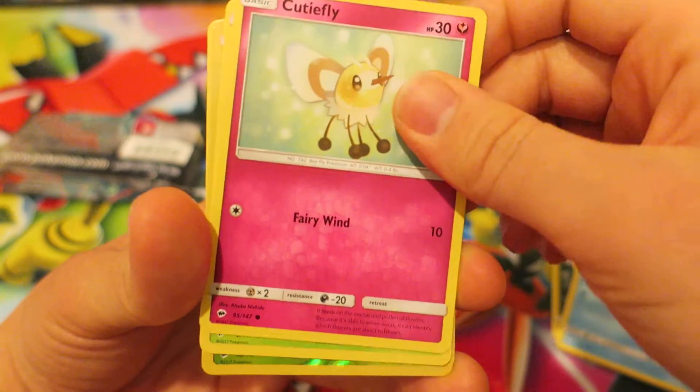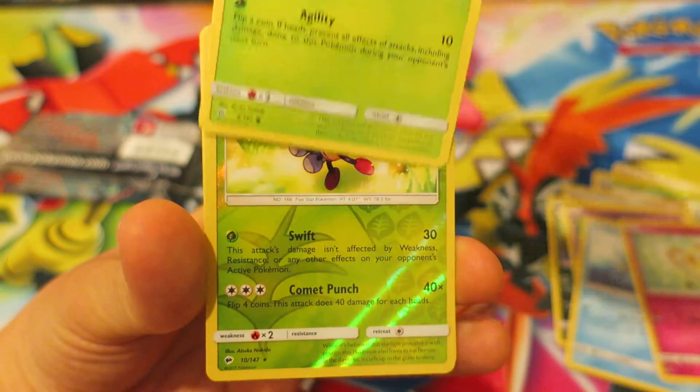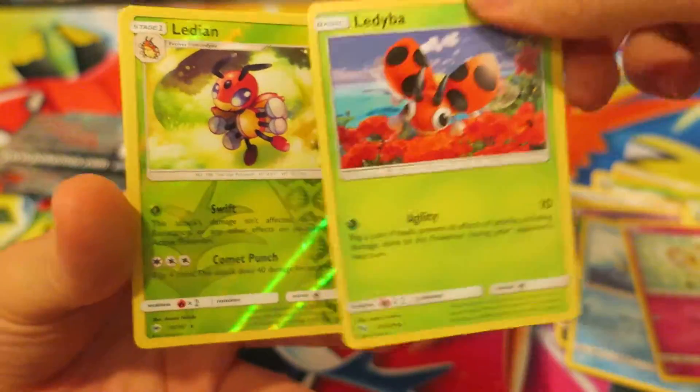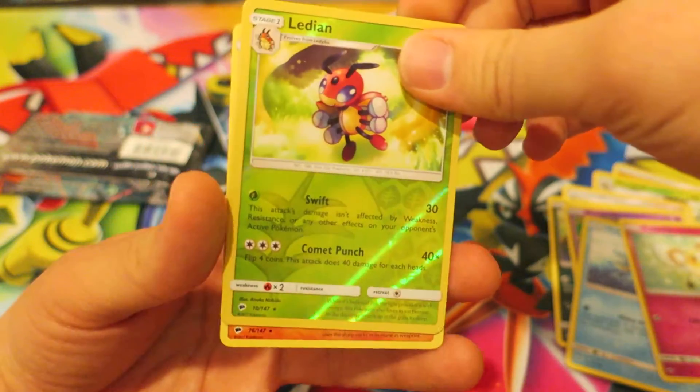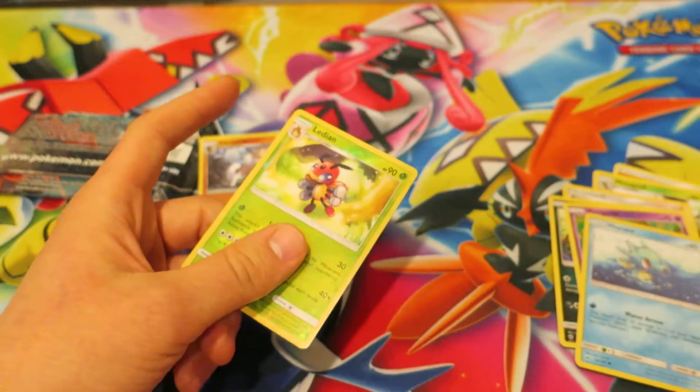We have an adorable-looking Cutiefly. We have a Lady Bow right there. We're getting to our Reverse Holo for the pack — our Reverse Holo is a Lady Inn. That's really cool seeing these two back-to-back. And our Rare for this Pokemon Booster Pack is a Lycanroc.